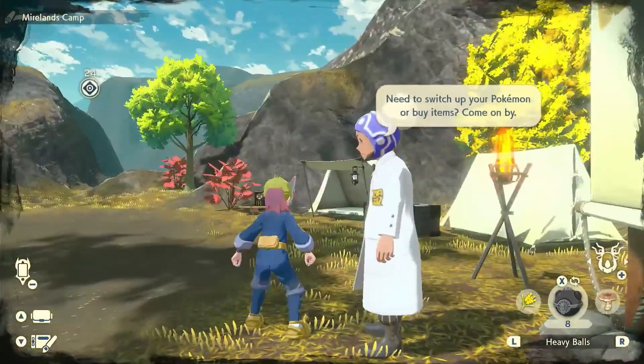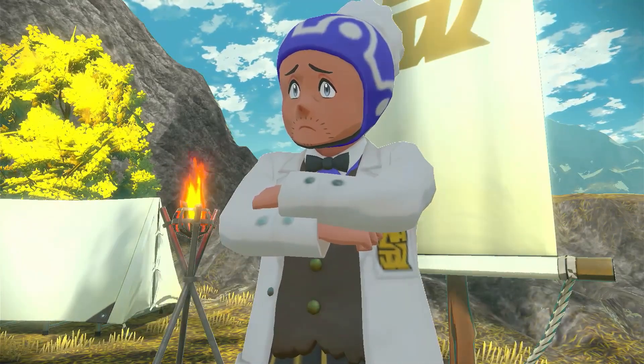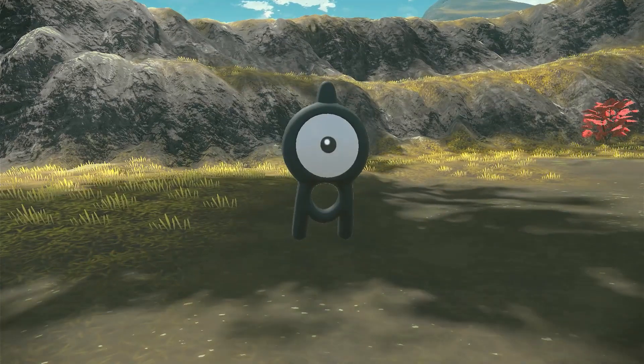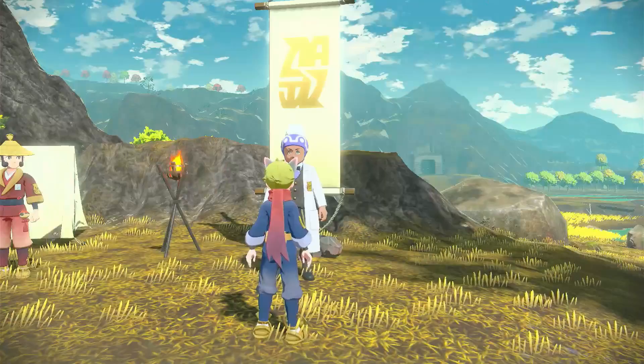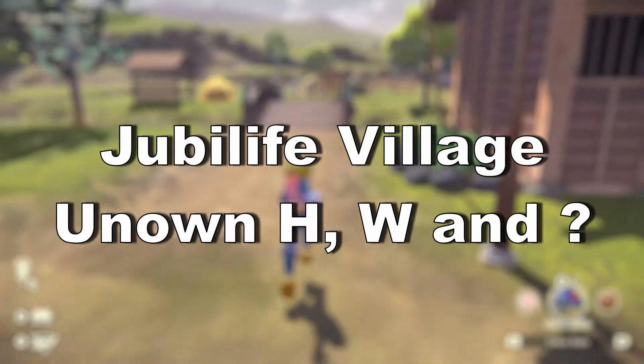Hey everyone, NotSoEastrayna here and today we're taking a look at every location for the Unown in Pokemon Legends Arceus. You get access to the Unown after you get back from the Solacin Ruins with Laventon upgrading your Pokédex. In your Pokédex you can check which Unown you have and which you don't, and they all have a riddle for you to find them. This guide will be organized by area so it makes it easier for you to track them. I advise you to have every single ride Pokemon available to try to find all the Unown.